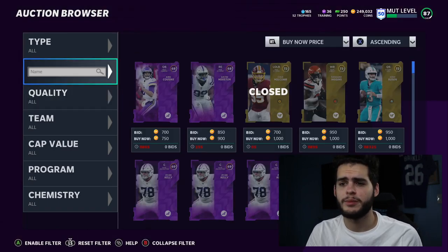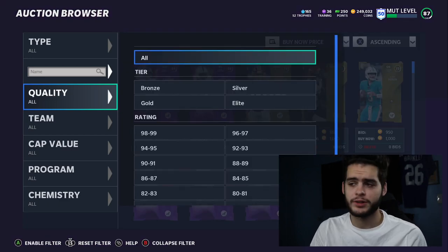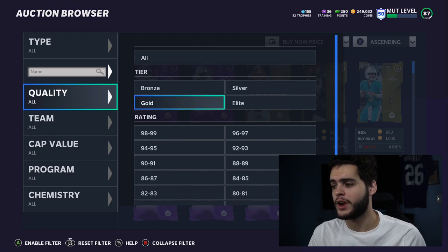If you want to pick up any players you see in today's video, make sure to head over to Mutt Reserve down below. Coins are discounted, and you can buy training and players directly on there. Make sure you use code poodle for an additional 15% off.